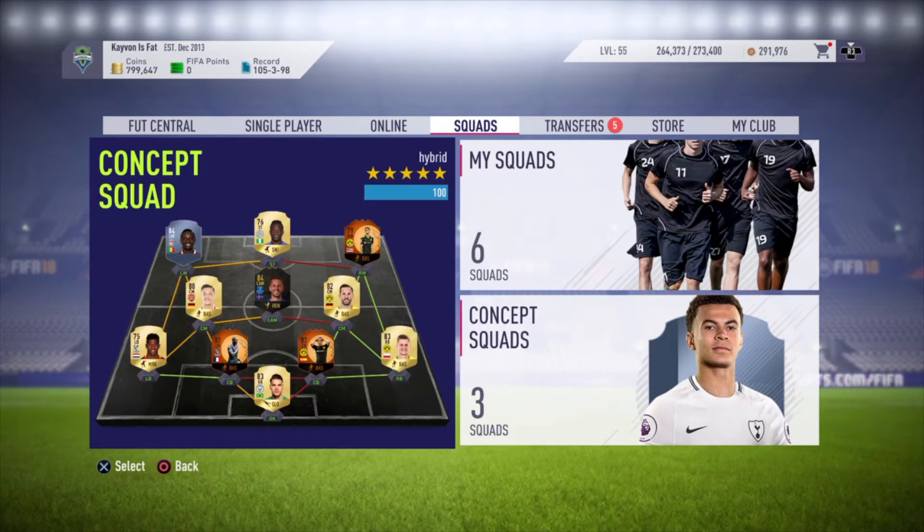What is up guys, it is Clumbo, and welcome back to our FIFA 18 video. In today's video, I'm going to be showing you a 200k BPL/Bundesliga hybrid team that uses Halloween cards.